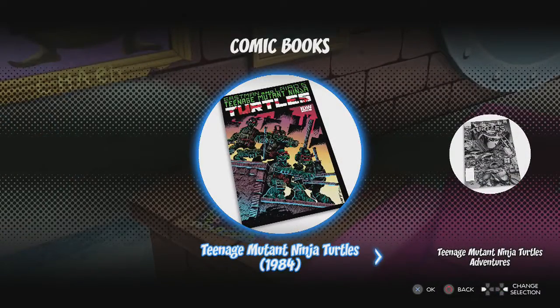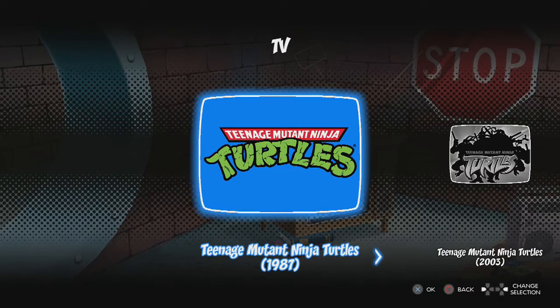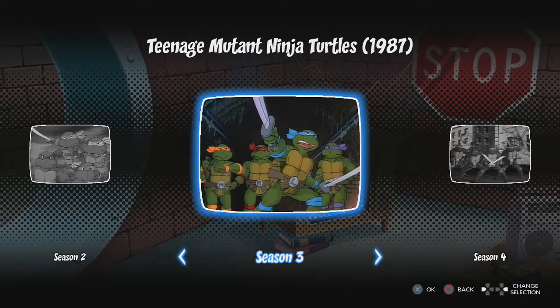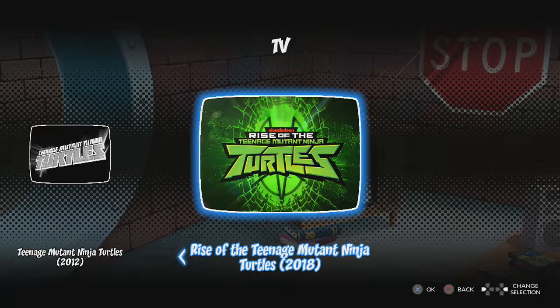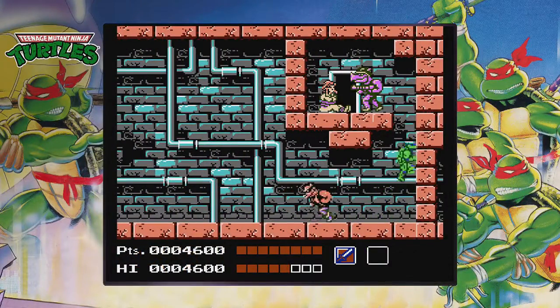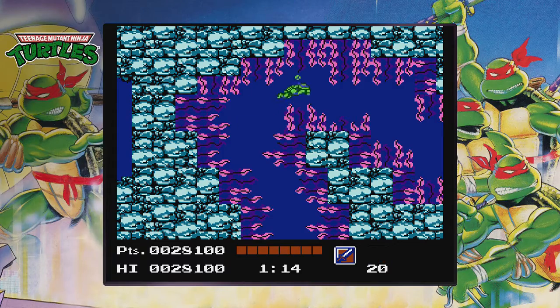Other content includes comic book covers from various Ninja Turtles comic books released throughout the franchise's history, as well as screenshots from the various TMNT cartoons throughout the years — including the original 1987 animated series, the 2003 cartoon, the 2012 computer animated cartoon, and the 2018 Rise of the TMNT. There's also a feature that lets you watch gameplay to help you get through really tough areas in some of the games, especially the underwater level of the original Ninja Turtles game with the electric seaweed and having to defuse all of those bombs.